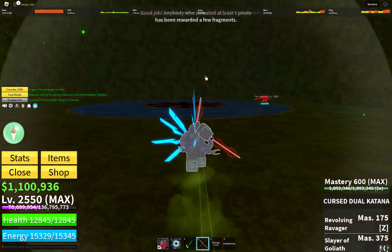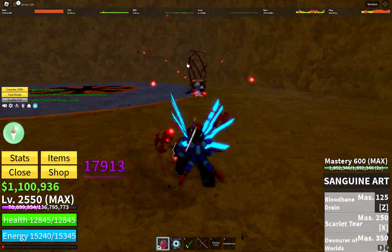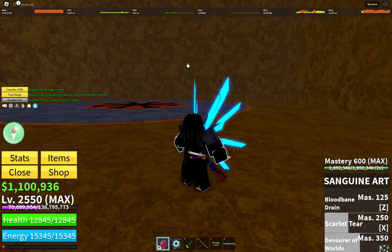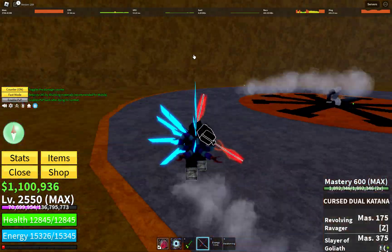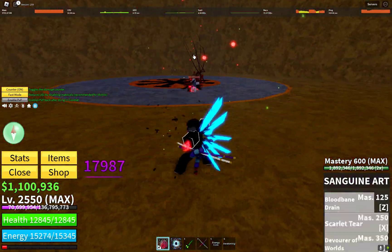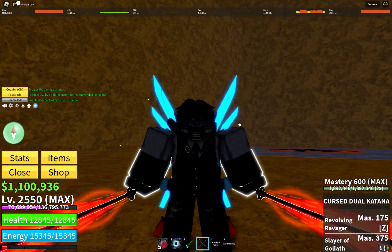In the number eight place we have the Cursed Dual Katanas. These swords can be very powerful, although they have fallen out of the current meta and are no longer as good as some other top-tier swords. Unfortunately they have fallen far from how strong they used to be back when they were first released.